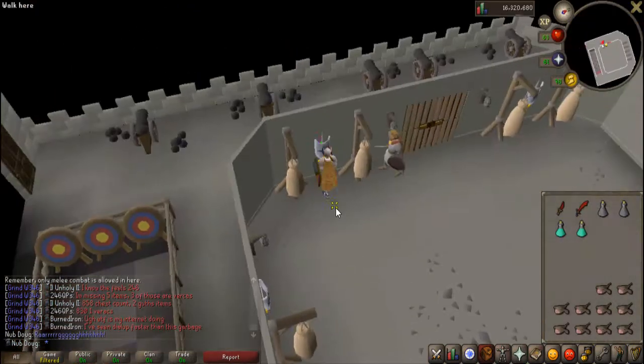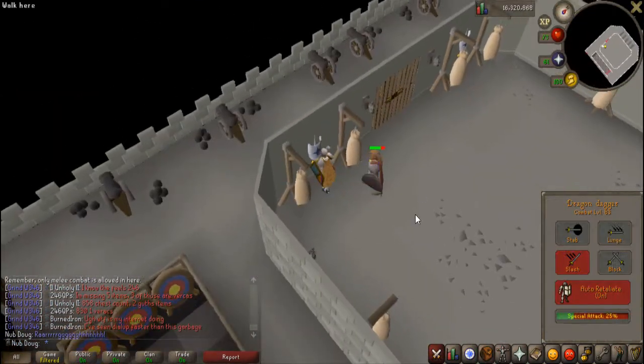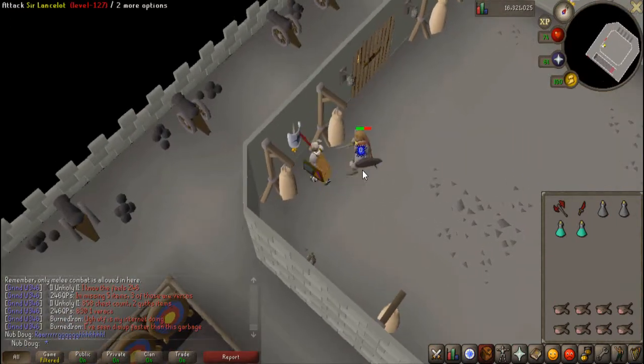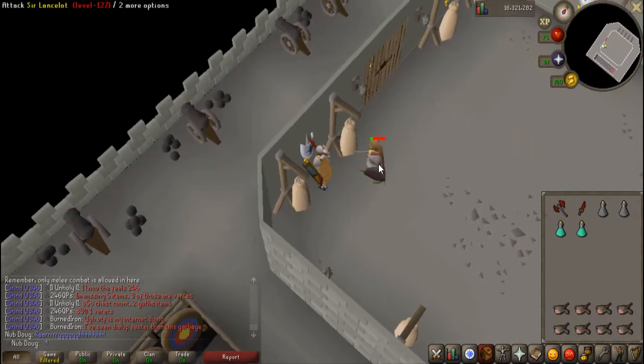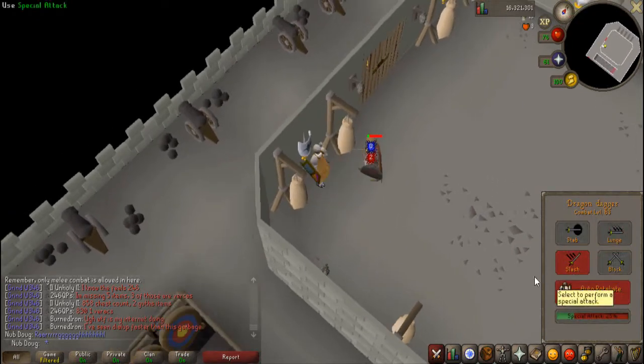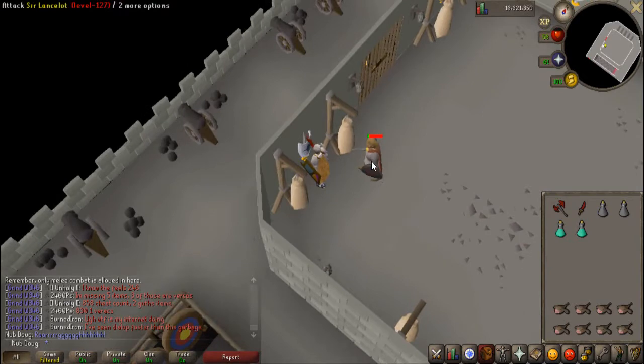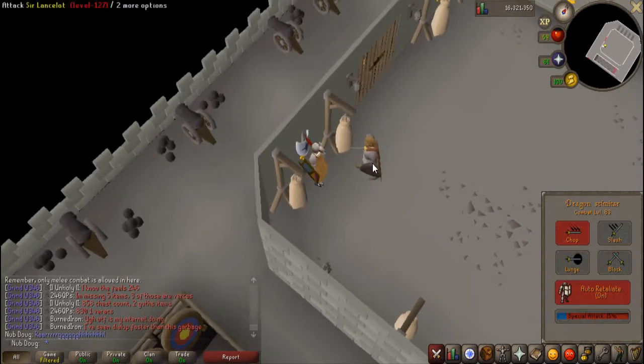For that, I had to flinch the guys — I stand around the dummies and kind of just step out every 10 seconds. It was really painful, it took like half an hour, but I did end up getting through it, so now I do have access to the Chivalry Prayer.